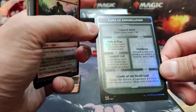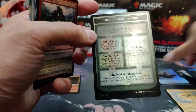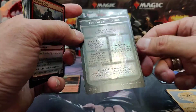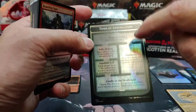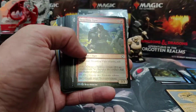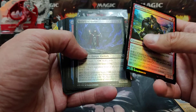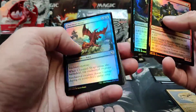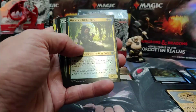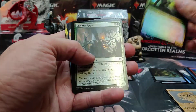Just like in the pre-release kits, you get the foil dungeons on the back of your tokens — not all of them; this one's double-sided. In the pre-release kits you do get one of each dungeon in foil. It looks like it's random in here. Inspiring Bard — there's Gretchen, she's a very nice uncommon.